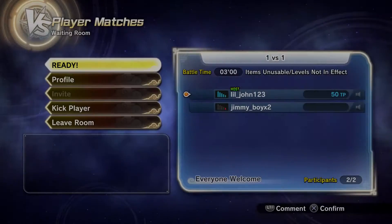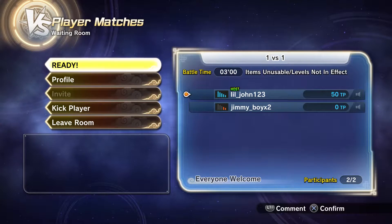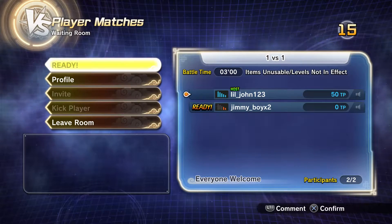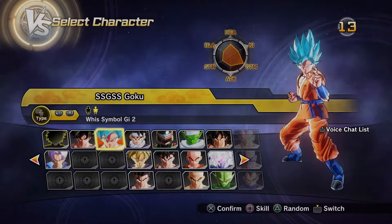What's going on YouTube? My name is Prodigy and welcome to another video. So today guys, I am basically going to be showcasing the newest presets for Hit and Goku — basically new Awoken skills.